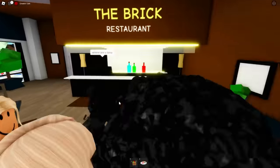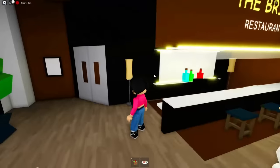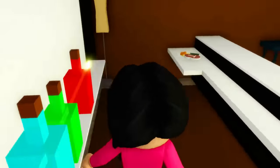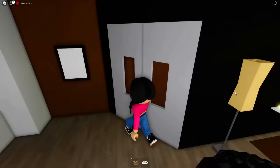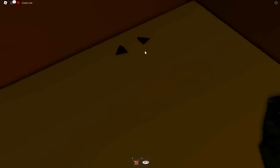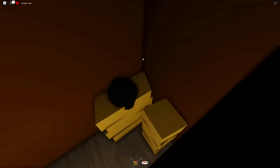Now let's check out the restaurant — whoa, this looks like the old Brookhaven! I think it used to be called the Sunniest Restaurant. There's a bunch of drinks, some steak, and over here is the secret hiding spot they used to have in the game. This restaurant looks really, really cool.